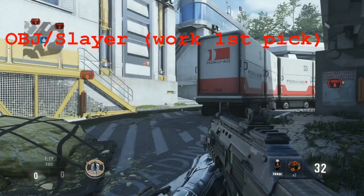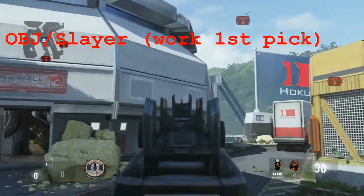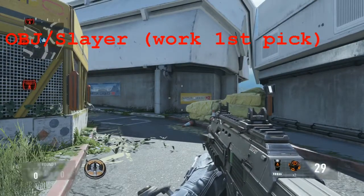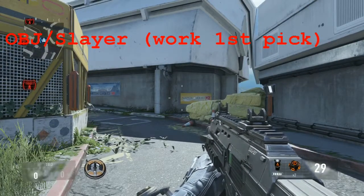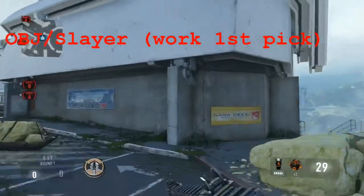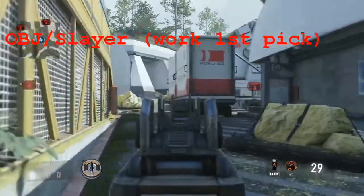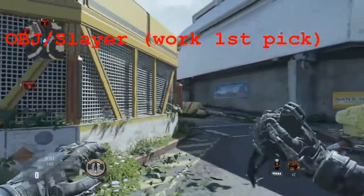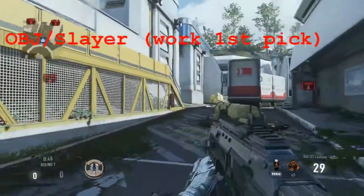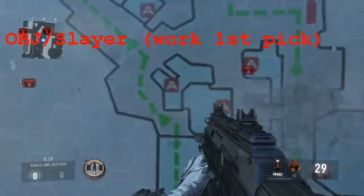A lot of times teams will try to stun and nade this area and try to pick you off if you're the OBJ carrier. I honestly think your OBJ should be like your main slayer on this map, because he needs to get really important kills unless you're sending two guys with him. You definitely want to dash across here because it's a long line of sight for snipers — very predictable. One of my favorite spots to come to right here.